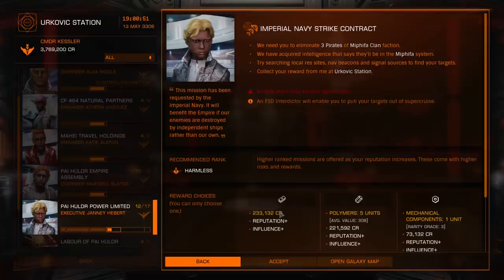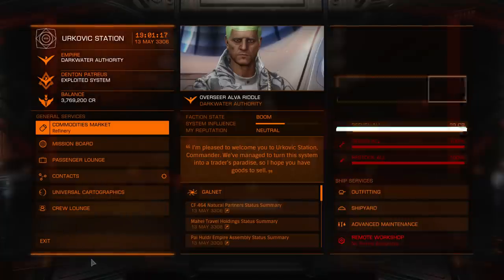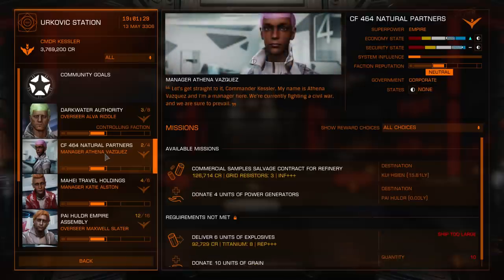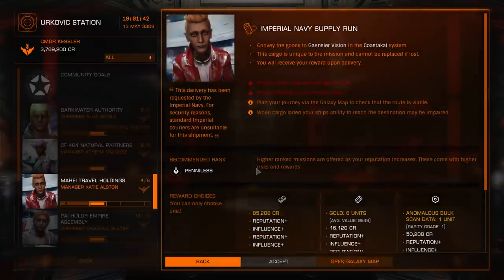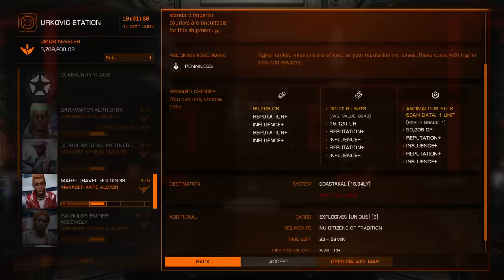Since we're here, let's demonstrate. The mission currently being offered is to hunt down and kill three random pirates from a certain clan. It tells me which system to find them in, where to hand it in, and what the rewards are. But I don't want to do this mission, so I'm going to exit out and flip the board. After flipping, I find an Imperial Navy supply run — more suited for a Type 7 transporter — but unfortunately I don't have enough reputation with that faction to accept it.